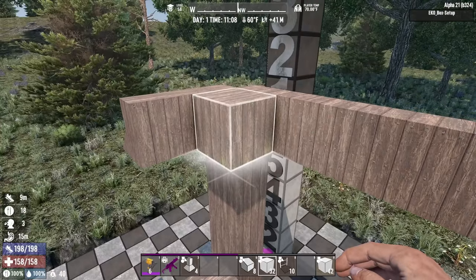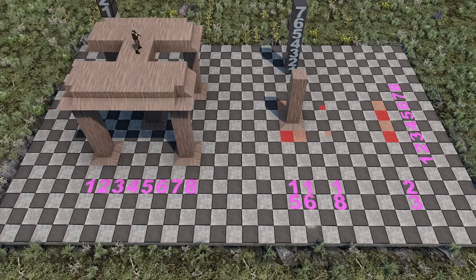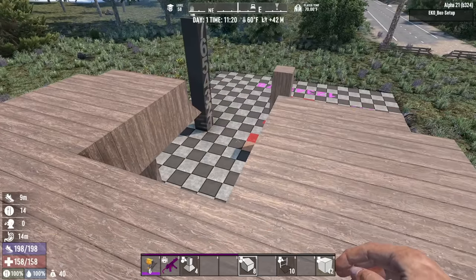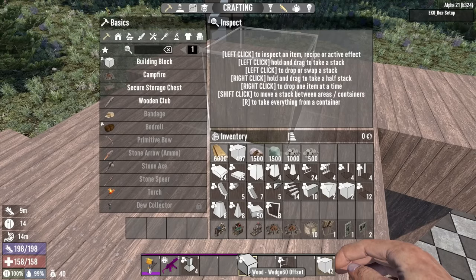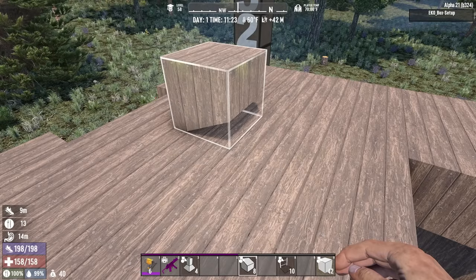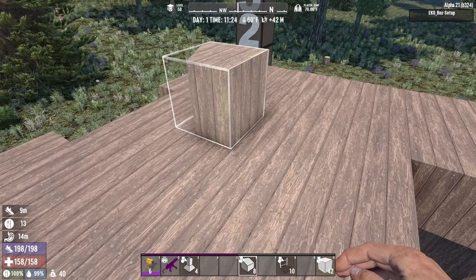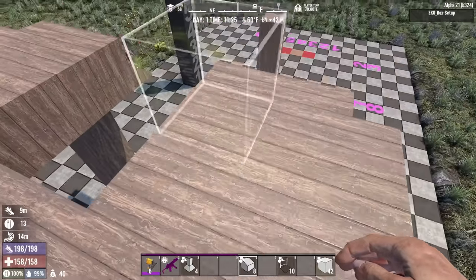I'll flip to the overhead view because we'll fill in everything except for four blocks. Where this spot is here, we're going to do a couple of things. First, we're going to take this block, which is a wedge 60 offset. We're going to rotate this until the thin side faces up and out towards where we're going to build the stairs.